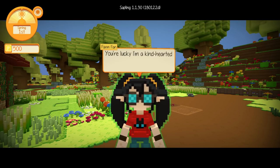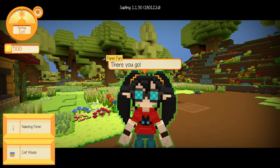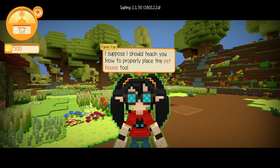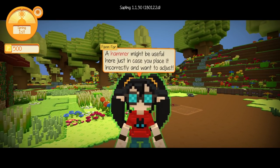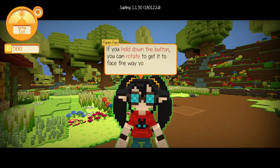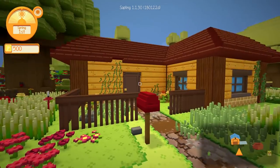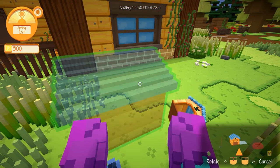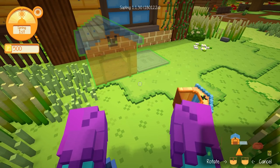Oh my goodness, and there's that little cat house! Oh, we can have a little home for our kitten. 'There you go. I suppose I should teach you how to properly place the pet house. A hammer might be useful here in case you place it incorrectly and want to adjust. You can place the pet house using a tool. If you hold down the button, you can rotate it to get it to face the way you want before placing.' Alright, so let's make sure it's somewhere very close to our home. We can spin our little wheel to rotate the pet house. I think this is a pretty good location for it, so we'll go ahead and plop it down.